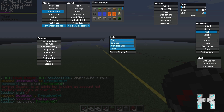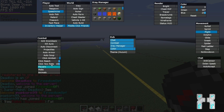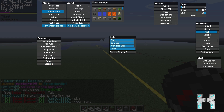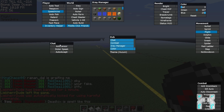Closing the Kill Aura sub-menu, we also have auto disconnect, projectiles, auto armor, and auto soup. There's a click aimbot with settings like click reach and yaw rate. We have Regen and criticals — all included in the combat hacks. You'll see these in action in the PvP gameplay later.